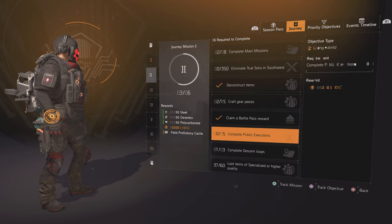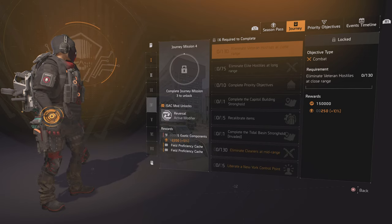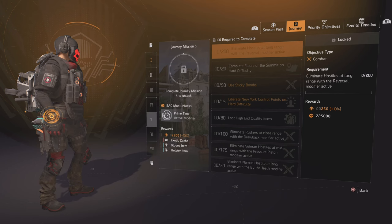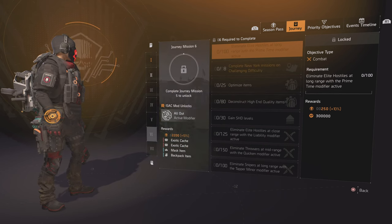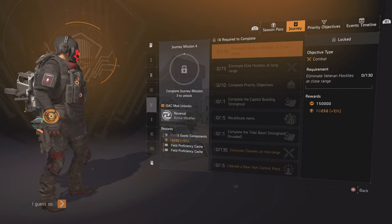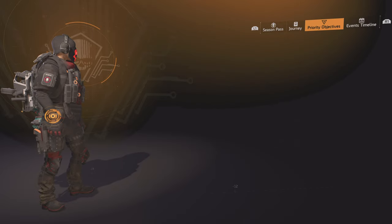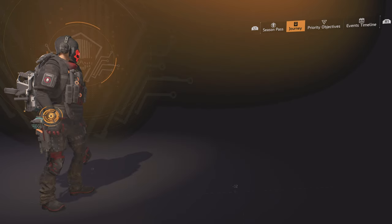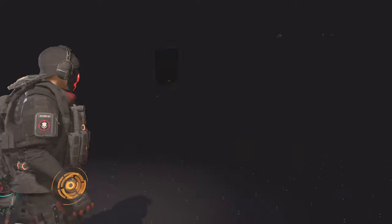Then you can go to the next stage. At the fourth stage, that's how to get the active modifier Reversal. The fifth stage gives the Primetime active modifier, and All Out active modifier at stage six. These are temporary buffs you can activate. So at Priority Objectives you get the passive ones — up to three — and through the Journey you get the active ones.